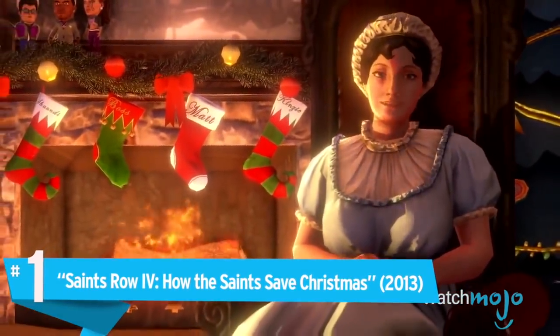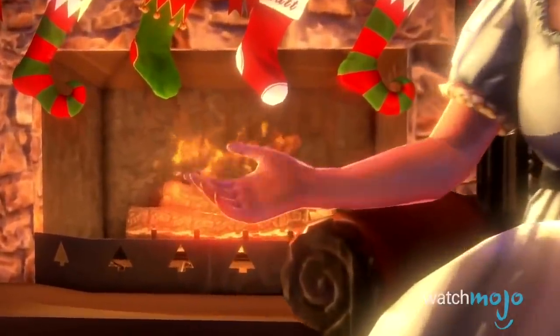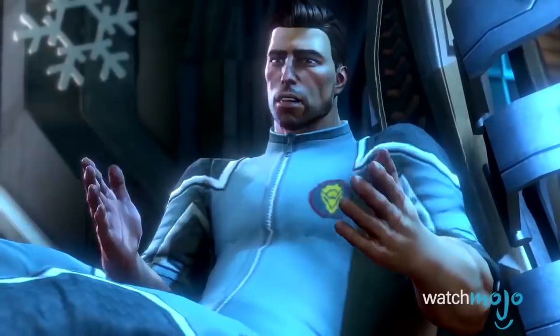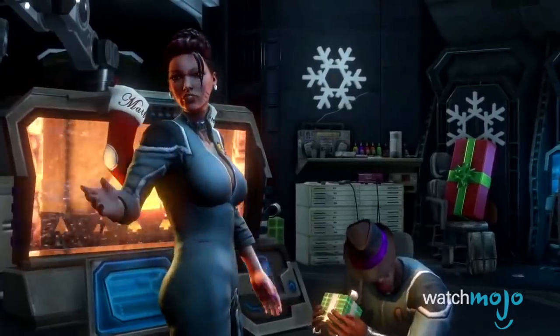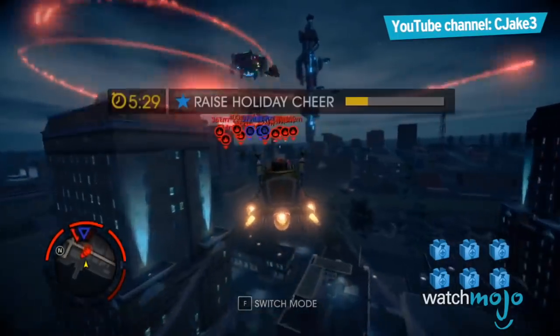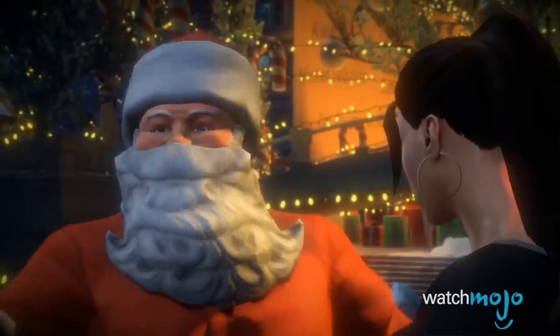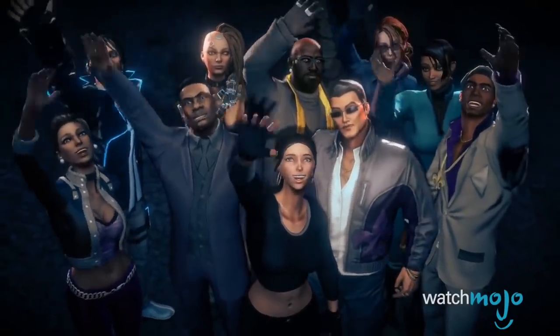Number 1: How the Saints Save Christmas. Leave it to the Saints Row series to take something normal and get pretty frickin' insane with it. Santa is trapped in Zinyak's Simulator, and it's up to the Saints to bust him out and save Christmas. The whole story is a wild ride — from piloting Santa's jet-powered sleigh to blasting evil gingerbread men to bits. It all leads up to an epic fight against an evil Santa, who ends up getting impaled on the Steelport Star. Once all is said and done, you'll be able to call up Santa to have as a homie.